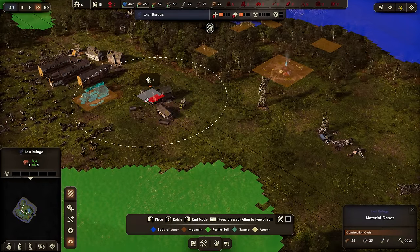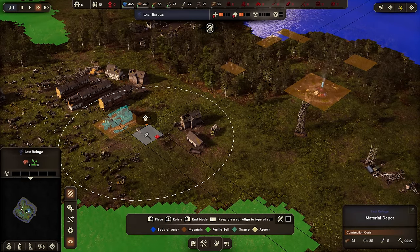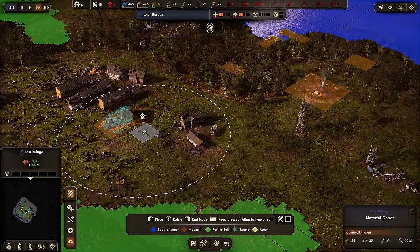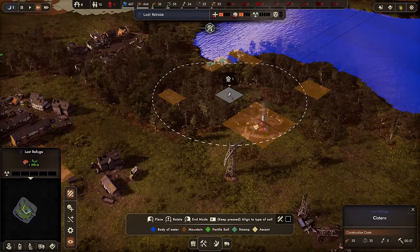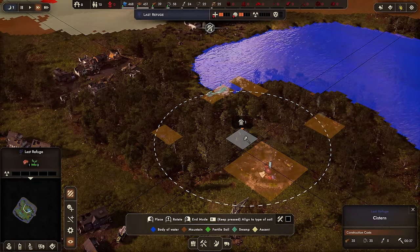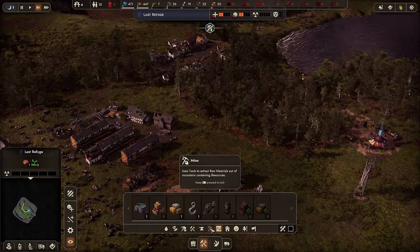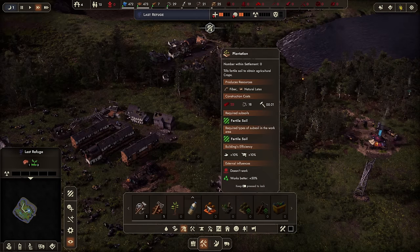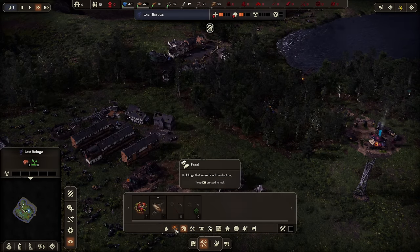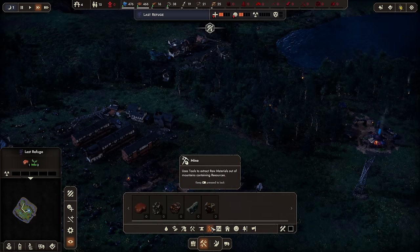It may not be a bad idea to put in a material depot over here so the plastic recycler can be nearby. Let's put a depot in and also get started on a cistern to hold water. Then we should probably do a food depot too, to make sure we can hold more stuff. A big part of this game — from when I played before — is making sure you are prepared for those terrible things that come in and ruin your settlement.